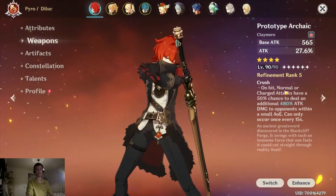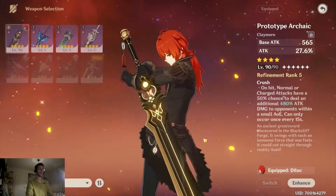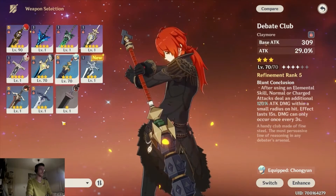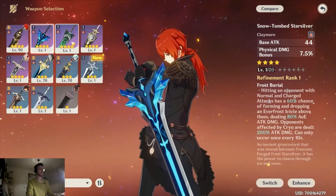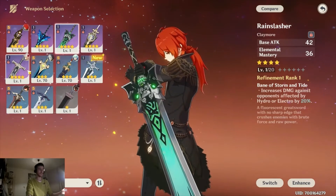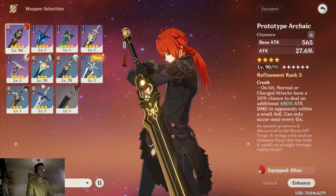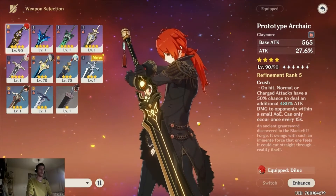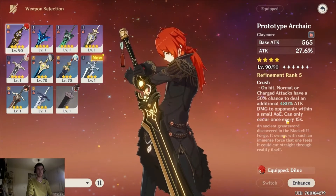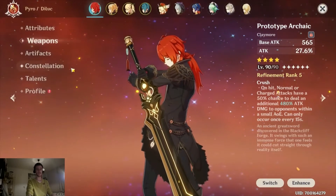I was thinking about the battle pass weapon, but it's hard to keep the stacks — whenever you get hit you lose one. Early game, use the Debate Club; it's great if you're just starting and you got Diluc. For four-star options, Rain Slasher gives elemental mastery and the other blacksmith weapon gives defense — not ideal for Diluc. Just go for the Prototype Archaic until you get a five-star from gacha. Even with a non-ideal passive, you still get high base attack and attack percentage.